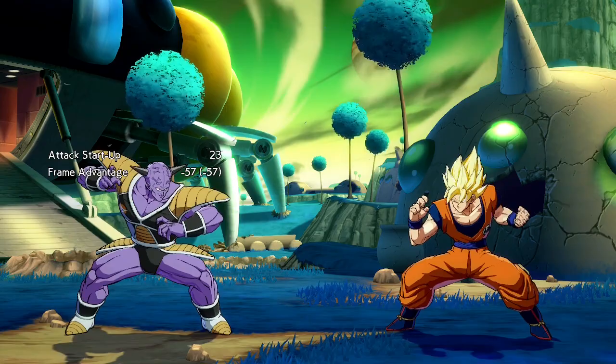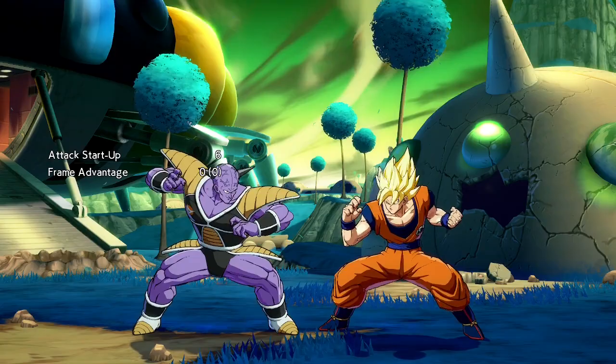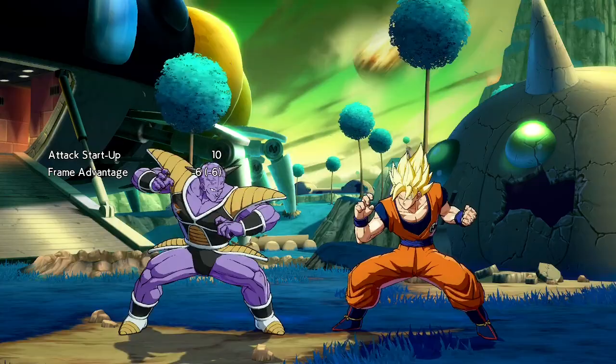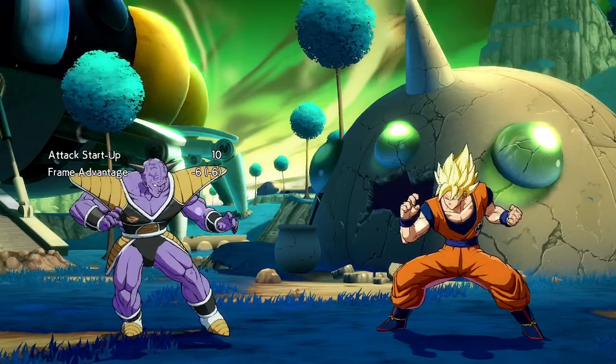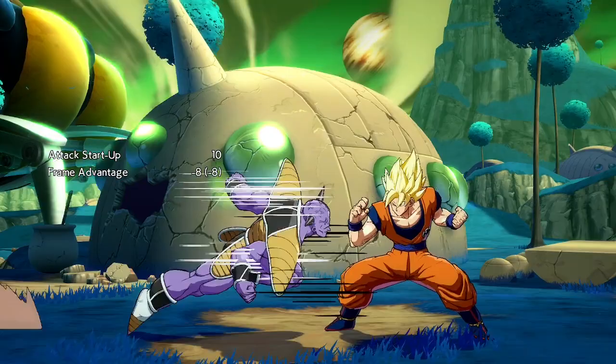His 2L is also 6 frames, and in the Season 4 update they made the advantage on block 0, which is actually incredibly good for staggering. This means every time you do this string, you no longer lose your turn. 5M is one of Ginyu's most used buttons. It is his best poke at mid-range due to its high speed and long distance travel. It's his go-to combo starter, it's great at round start, and it's an overall wonderful button.